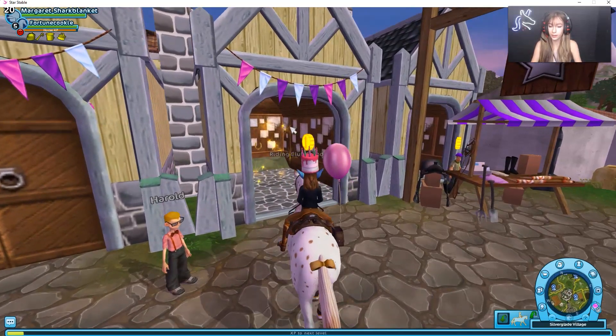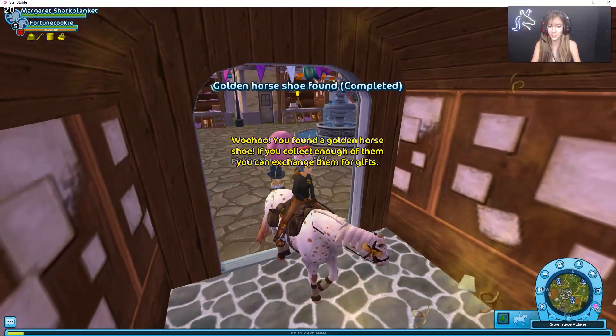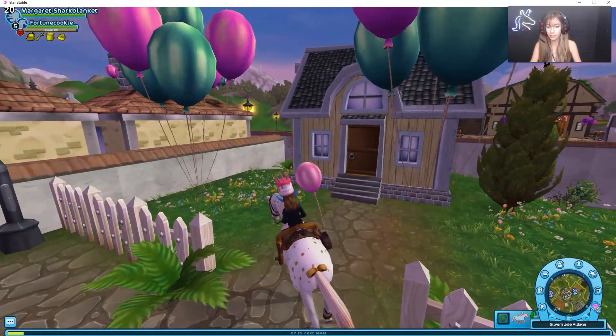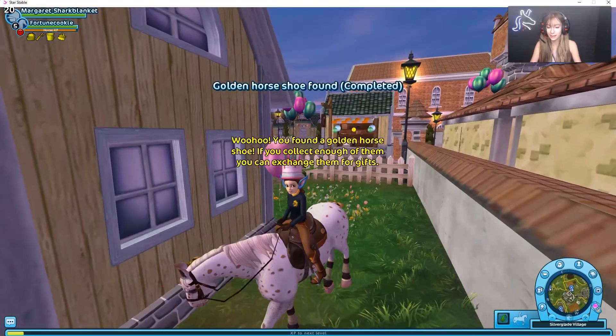The next golden horseshoe is right inside where you get your club maid — there's a little area behind that and it should be easy to find right there. The next one is near the broken wall where you guys glitch to stand on top of the house in Silver Glade.